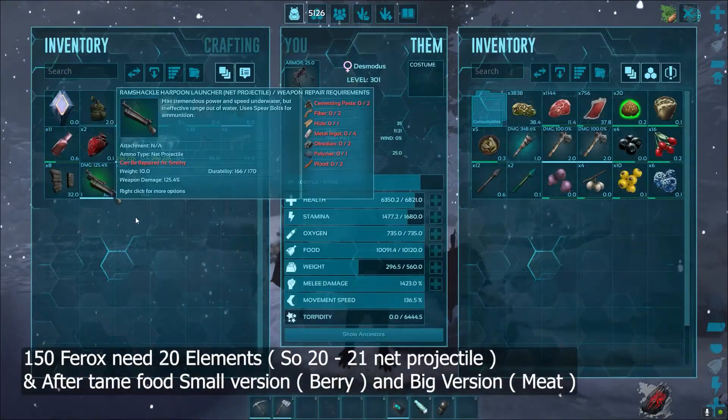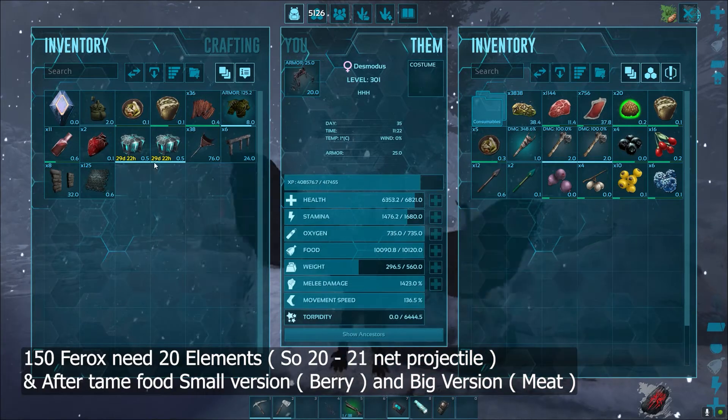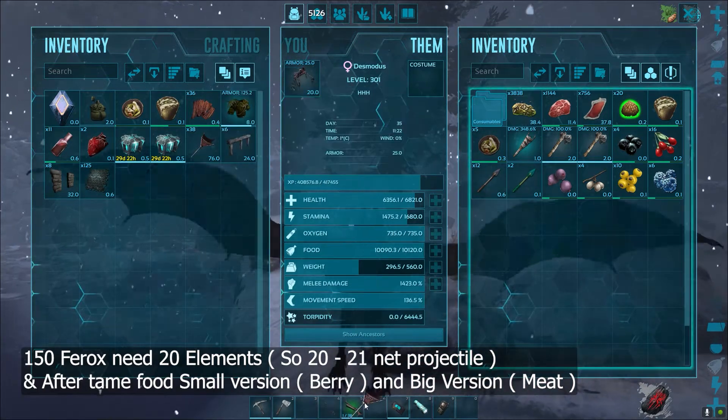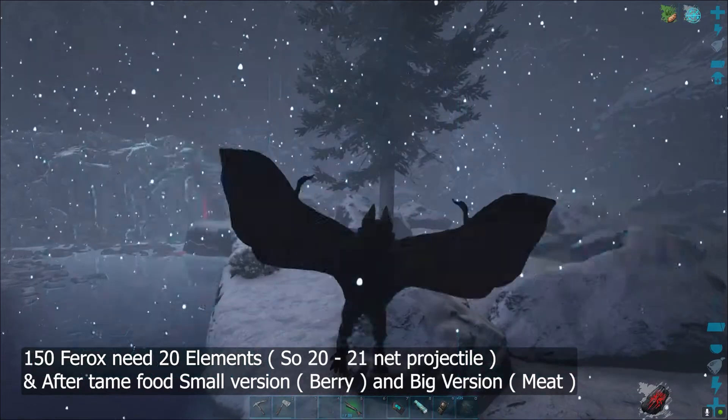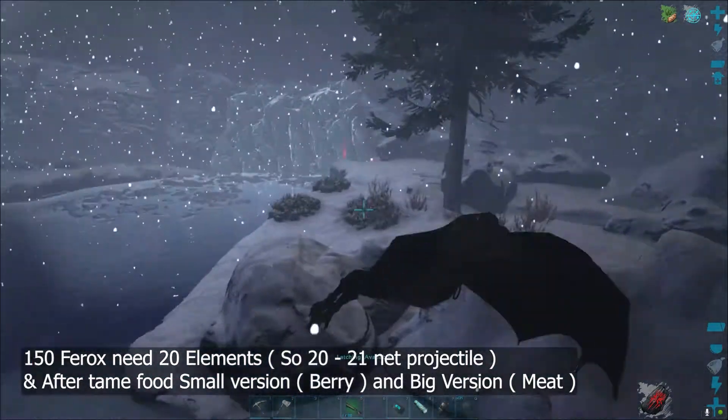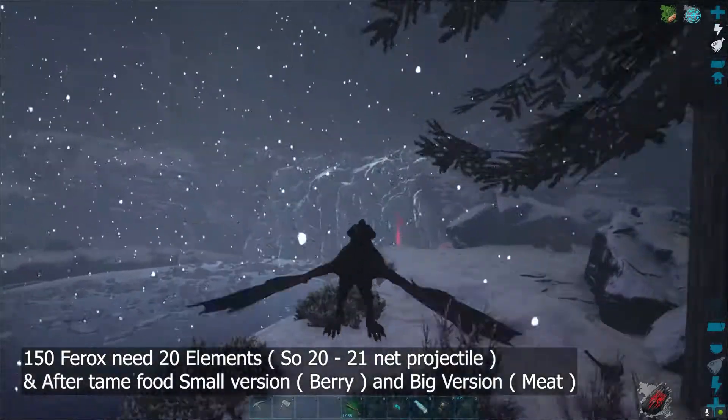To tame the Ferox we need a Harpoon and about 26 to 30 net projectiles. Lastly, we need some elements — put them on your last hotbar slot, or the zero key.